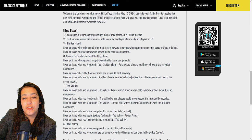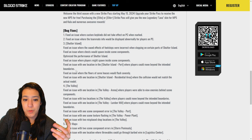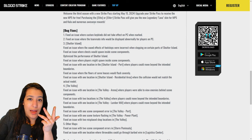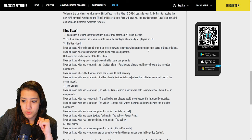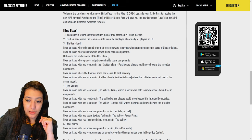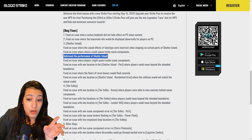Now for bug fixes — this is a long list, and you love to see it because bug fixes are very necessary. They fixed an issue where custom keybinds did not take effect on PC when marked. Fixed an issue where teammate info would be displayed abnormally on PC. Fixed an issue where footstep sound effects were incorrect on certain parts of Shutter Island. Fixed an issue where chests would spawn inside scene components. And they optimized the performance of Shutter Island — really huge, because a lot of people weren't playing Shutter Island due to performance issues.